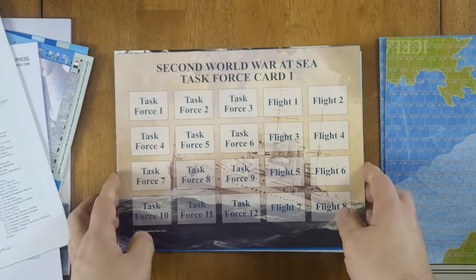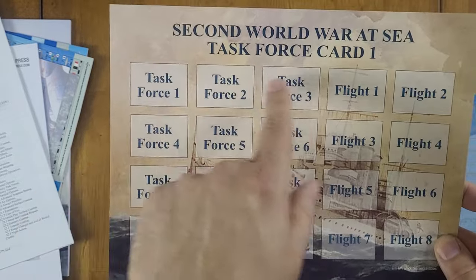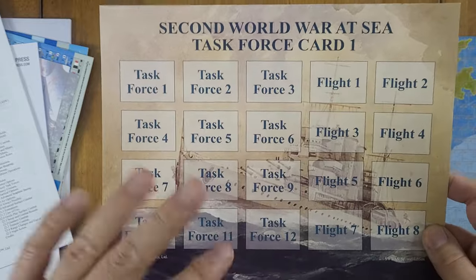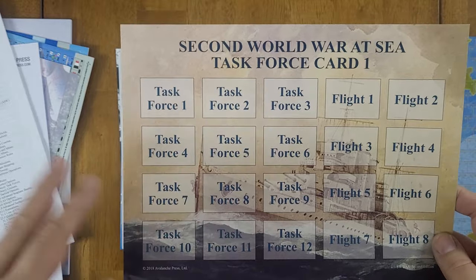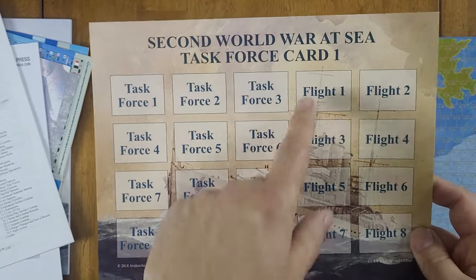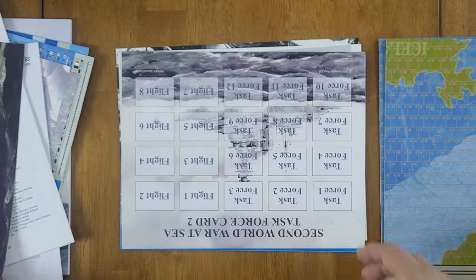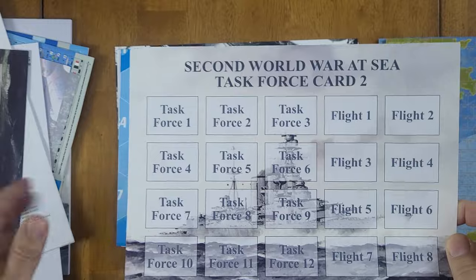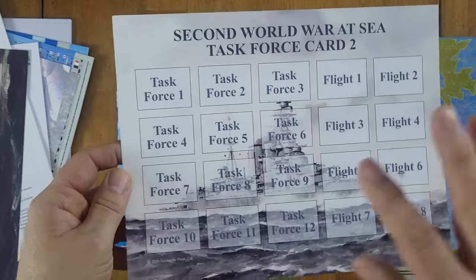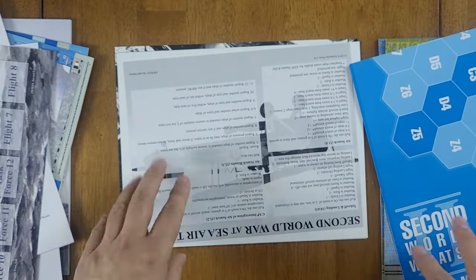Here we have the cards. This is one of your task force cards, where you put the ships that comprise each task force — this keeps the operational map relatively clean. When you go to the tactical map, you'd actually put the ships themselves out on the map. There are also flight cards for your aircraft, one for each side. Each side gets its own task force card. Here is our tactical map — we'll look at that in a moment.